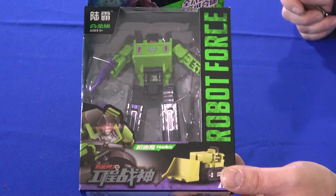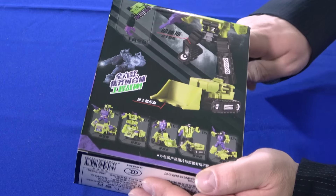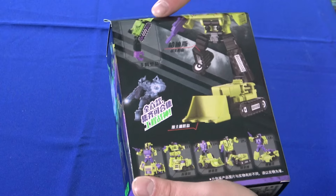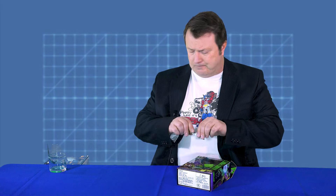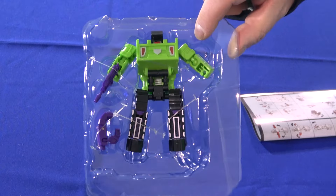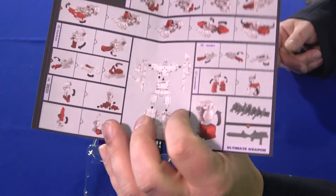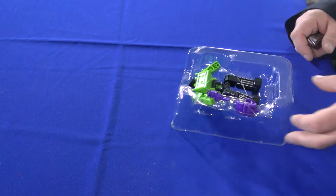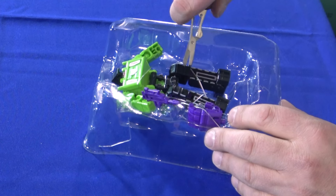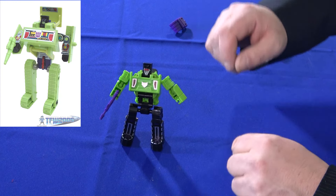Number one on our list is their version of Bonecrusher. The box art is pretty impressive with a cartoonish version of the character, with pictures on the back showing the other Constructicons and even showing his piece in the huge robot known as Devastator. Inside the package you have the figure — he's actually tied in just like a lot of the Hasbro ones nowadays. He comes with instructions which are actually pretty detailed. Bonecrusher was the first real Constructicon I got years and years ago; I always thought he was the best of them as far as robot mode. He comes with a fist, and there he is in robot mode outside of the package.